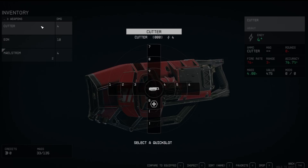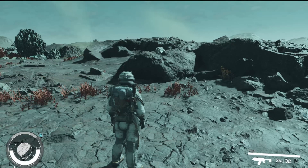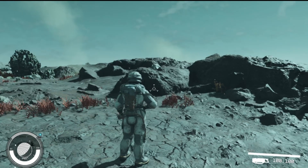I'm going to go ahead and assign my cutter to, let's just say slot nine. And it should be assigned. So let's go ahead and go back. If I hit nine — okay, there's my cutter. Okay, I'm using the cutter.